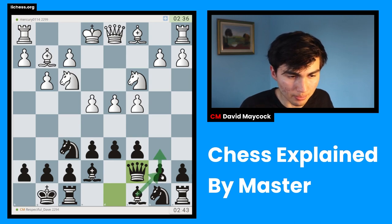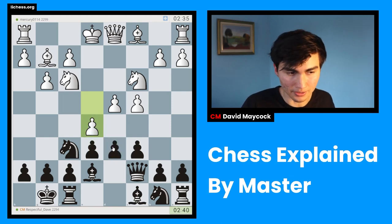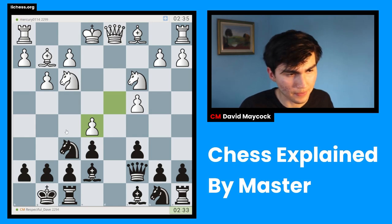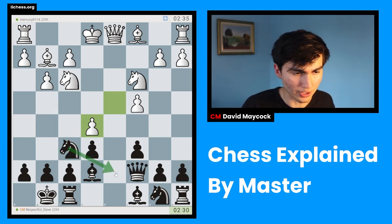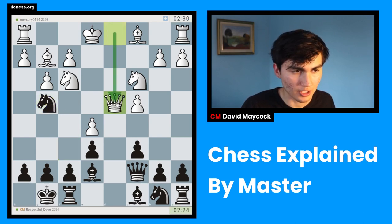In this position, what black is aiming for is slowly building up and developing pieces from somewhat passive squares, and eventually breaking the center. But white seems to have broken in the center first, which seems a little premature — I don't think white was ready to do that before castling. So now I have moves like Knight g4 attacking the pawn, or Knight fd7 also attacking the pawn. I'm going to play Knight g4, which is a little dynamic and risky but I think it might work.